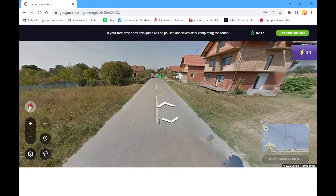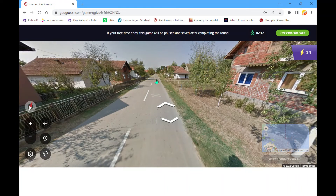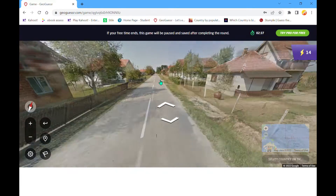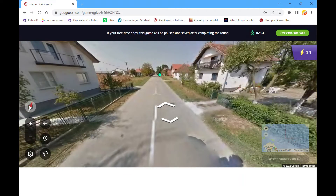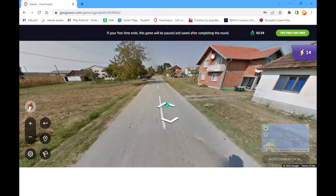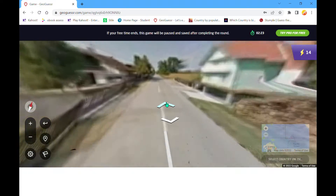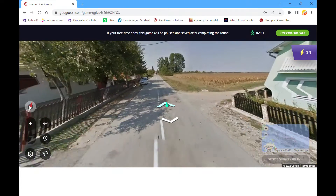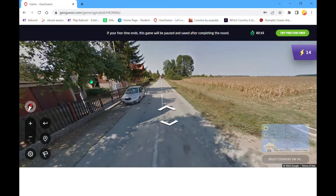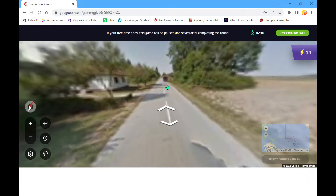We have a stubby antenna on the Google car. What else can we see around here? This is going to be a tough one because it could be a few countries. Anything good? Not really. Well, we know it's not Bhutan — not Bhutan because they have an antenna — but it could be a lot of other places still though.